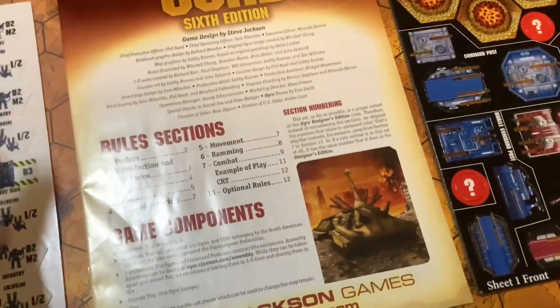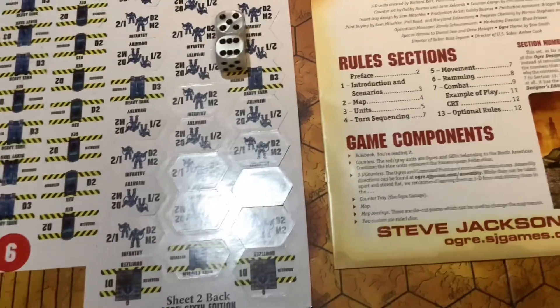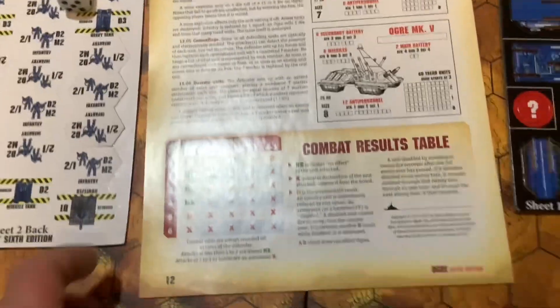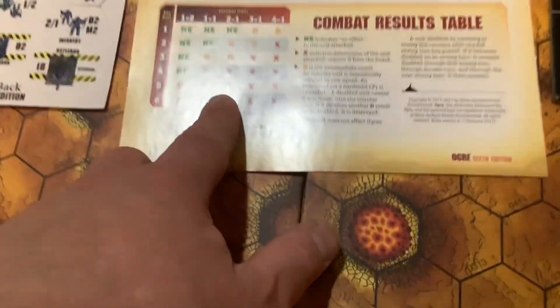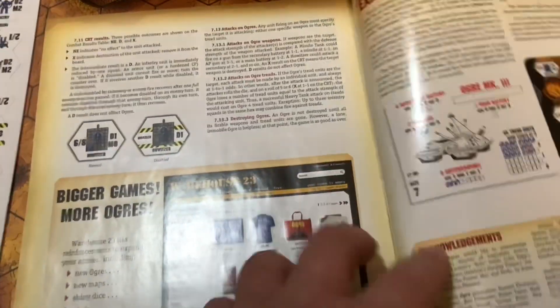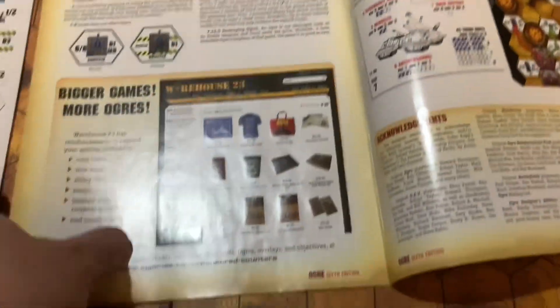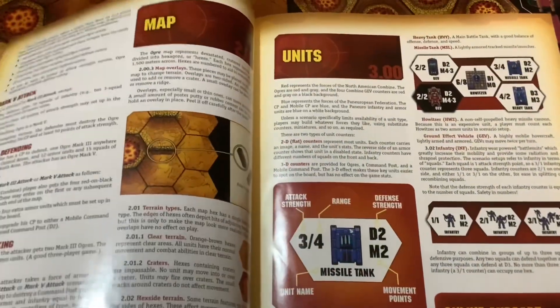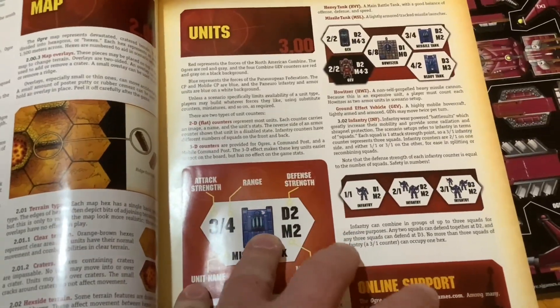As you can see, this is the map layout — I will do a full layout once I'm done explaining. Here is the instruction manual; it's not much, just a few pages covering game components. Here are the stats for the ogres, because the ogres take damage — you can take out their treads and weapons to slow them down. Basically, you're defending your base from the North American Combine's ogres using conventional weapons of the future. The stats are easy to read, and you can get this game immediately playing after that.